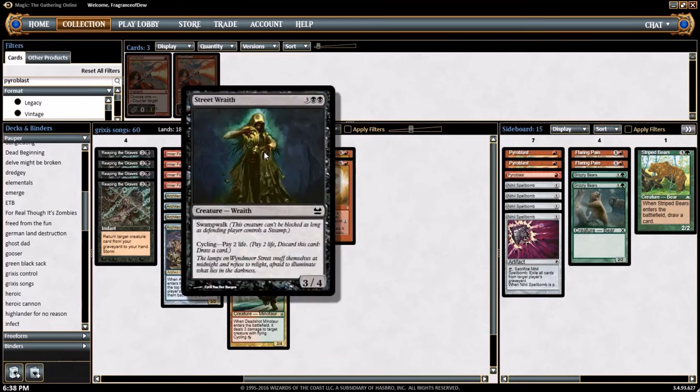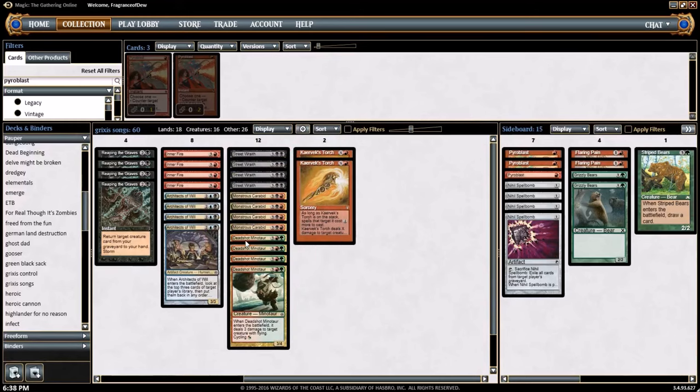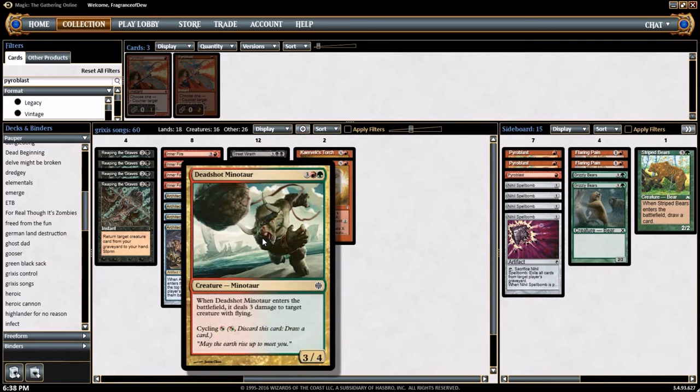Moving on to the 5-drops: another cycling creature that cycles paying 2 life, another cycling creature that cycles for black or red — possibly the best cycling creature we have. We could actually potentially cast one of these, but I can't imagine a world where we'd want to do that. If they stick a Relic of Progenitus, that might just have to be our gameplay. 4 copies of Deadshot Minotaur, cycles for 1 red or 1 green, it's a 3/4.